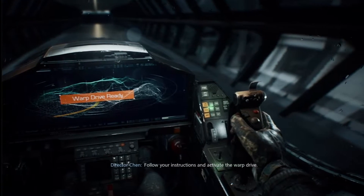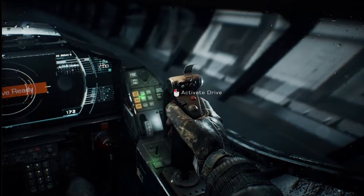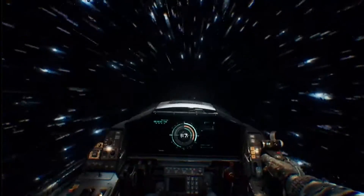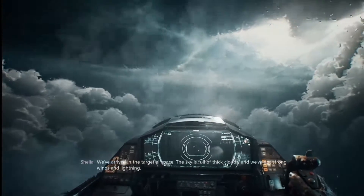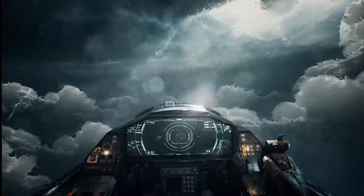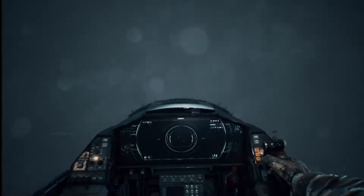So what is Bright Memory Infinite? It stars a super soldier called Shelia, who is sent to observe an abnormal weather event that turns out to be a giant black hole ripping parts of the earth up. You're told to stop someone named General Lin and you're being handled by someone named Director Chen of SRO. With ancient humans being brought back to life and parts of the planet hovering in the air, your job is to stop whatever this is from going any further.